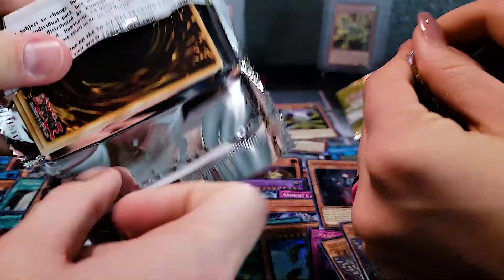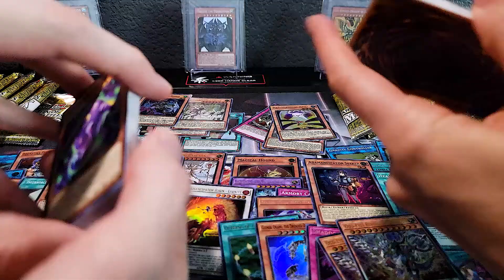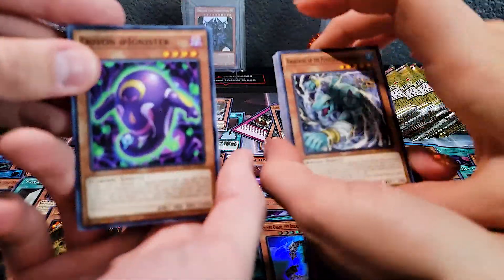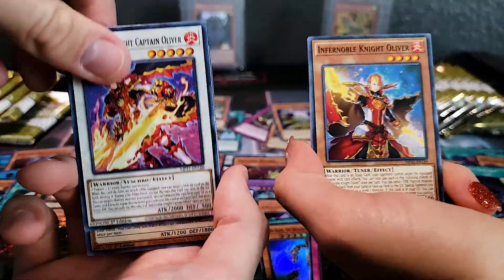These are all from different tins — they're from a case. So for those of you still watching, you can get an actual idea of what the case ratios are. And if you had pre-ordered these, they were $14.99 a tin, which is the cheapest way to buy them.